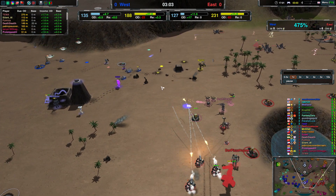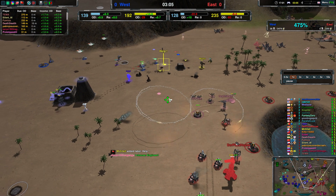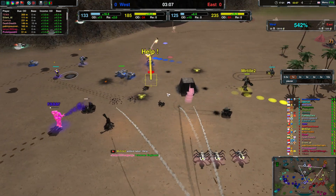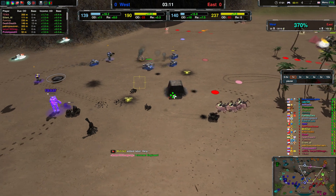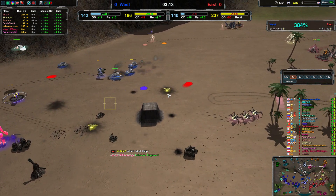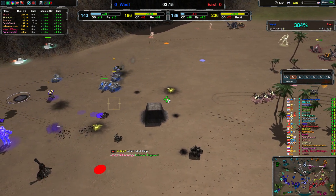Looking at economy, they're already quite a bit ahead as well. Team East needs a lot of help somehow. Venoms might be able to do something. Size probably won't be able to do a lot.